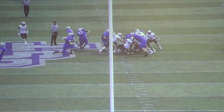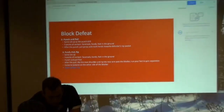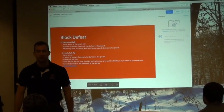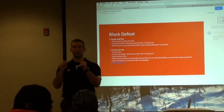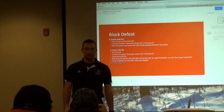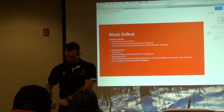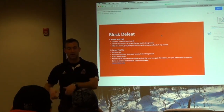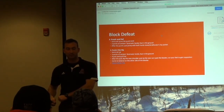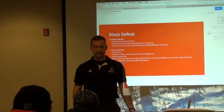We then move on to a punch, pull, and a rip. With our punch, pull, and rip, we move into a punch-and-pull progression — our punch is going to be three points of contact. Then we want to grab the jersey and pull it down to our opposite pocket. As we do this, that's going to get the offensive player off balance, then we rip through and come to balance on the other side.